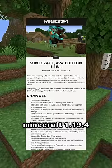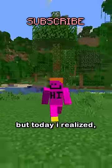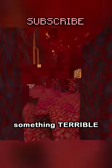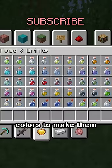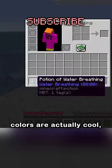A month ago, Minecraft 1.19.4 came out, which didn't do too much, so I didn't cover it. But today I realized something terrible. They removed the enchantment glint on potions and changed their colors to make them stand out more, which I don't have a problem with. I don't like change, but some of the new colors are actually cool.